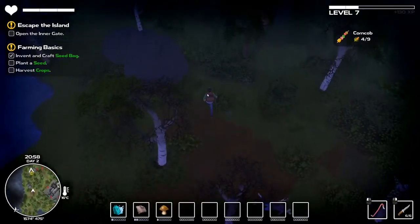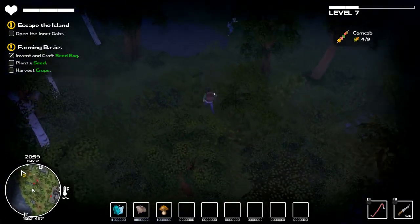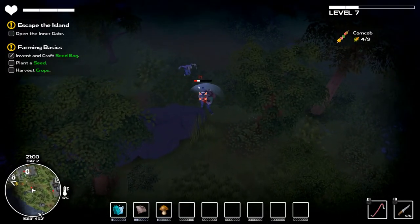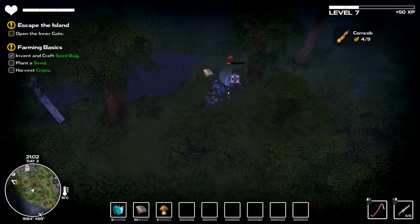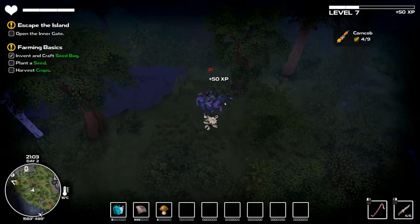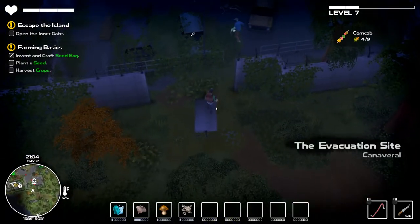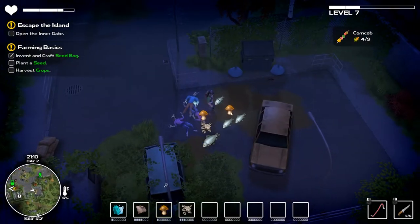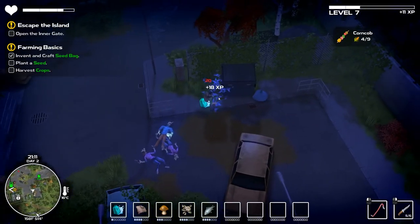I'm going back to where I died to see if you can pick your shit up or if it's for sure gone. The only thing I actually lost was like one mushroom and two fish because I had just emptied out my inventory. Oh there's my bones - nice. Okay, so you can go back and get your stuff; there's really not that much of a penalty to dying.